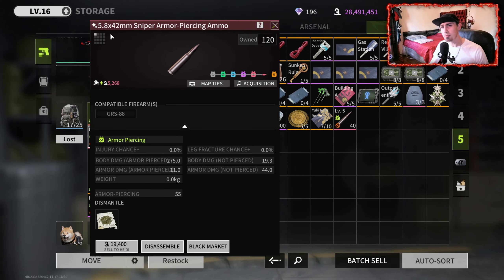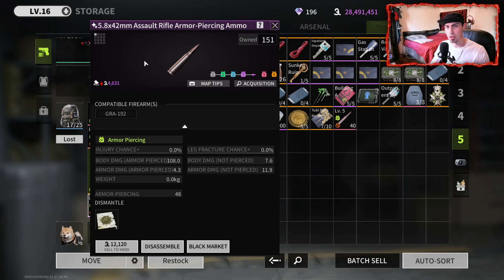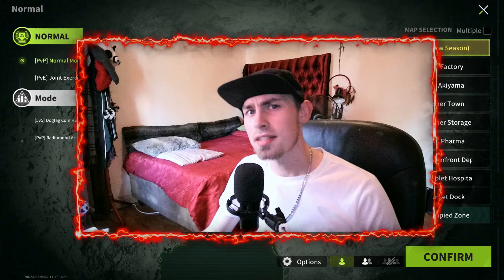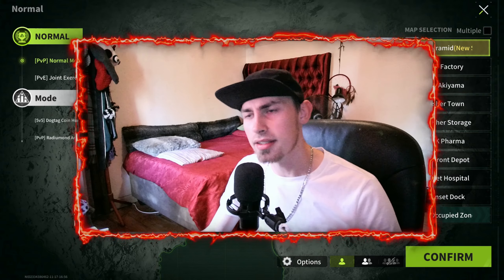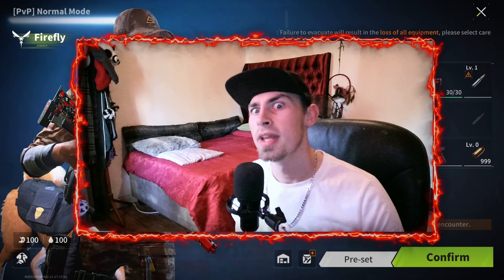If you are tired of being charged by a wannabe samurai, they have buffed the close range protection helmets, both purple and legendary. They used to only provide a plus 20% damage reduction to melee attacks, however they have been increased to 55%.